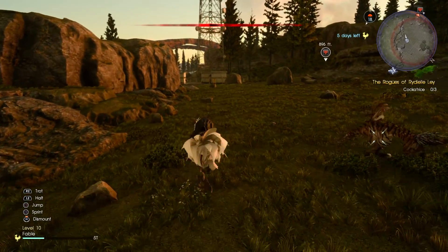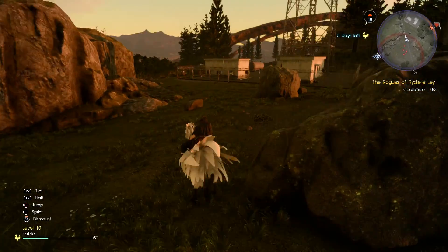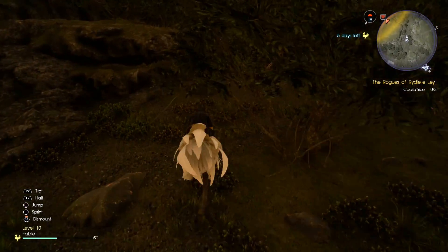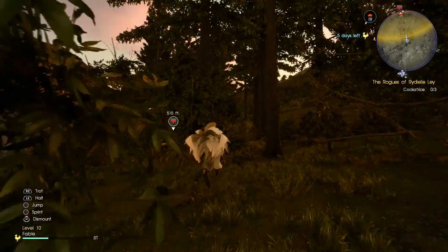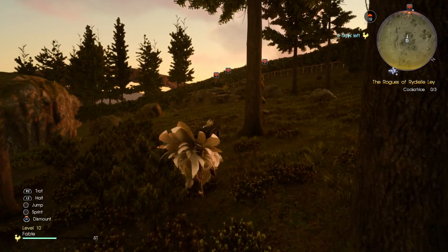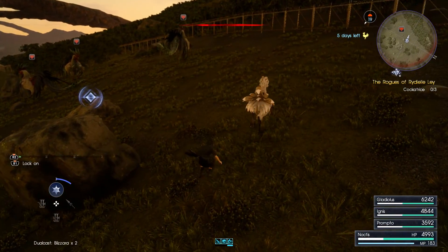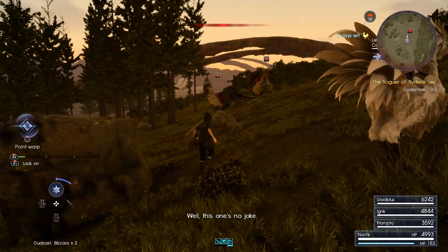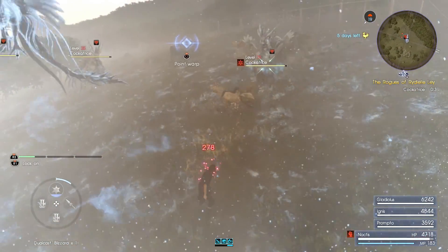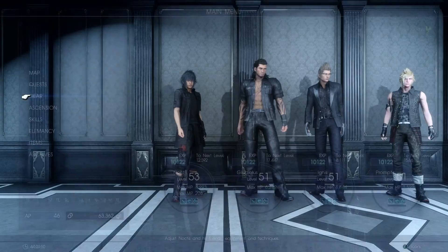We're going right by that griffin — he's right there, looking all majestic. Looks like he'll let us pass without too many problems. There are our cockatrices. I just need to remind my brain that I have a different control scheme now. They're not weak to ice — in fact they're resistant to it. So that sucked. I don't remember what they're weak to, but it doesn't really matter.